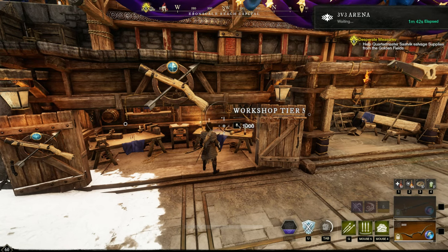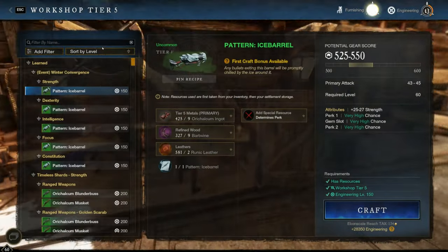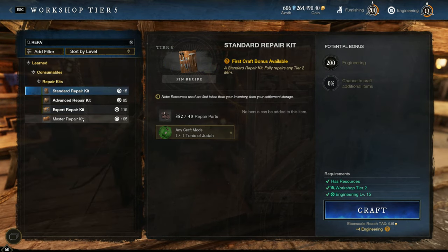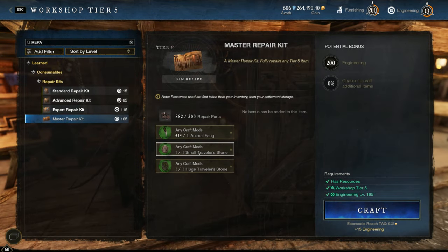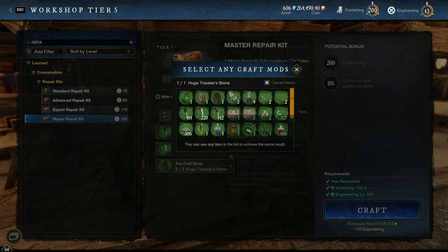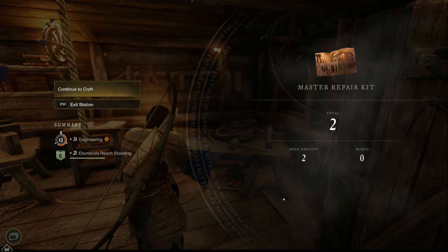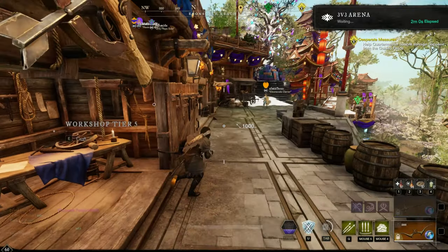For repair parts, you're going to want to convert these into repair kits. It takes 1800 repair parts and 3 sets of 6 craft mods. Craft mods you can buy super cheap on the TP, and this will allow you to repair any weapons or armor. At first you may only want to use it for your weapons, because that's the biggest bang for your buck, but I've got too many now so I use them for everything.